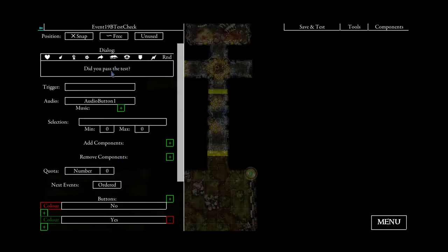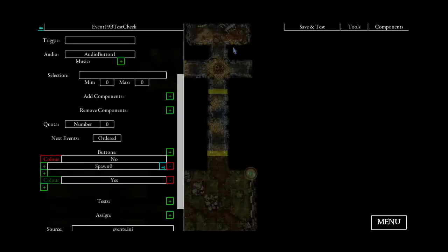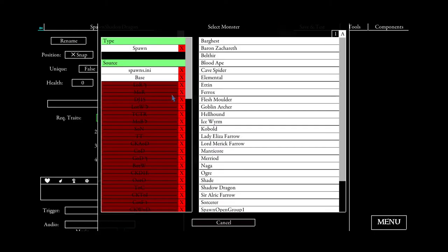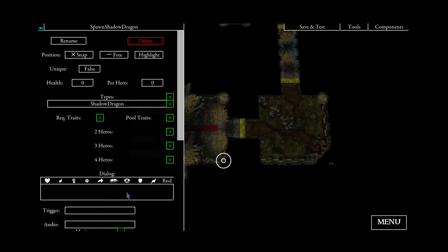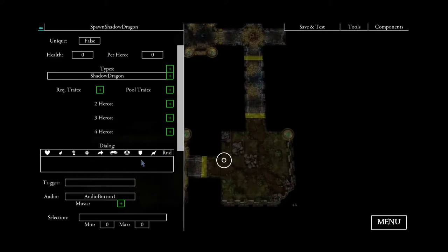If the heroes are not successful for the test, we will add another monster. This monster will always be a shadow dragon. We will give it the name 'shadow dragon', the type will be shadow dragon 2 — not zombie. We'll have some flavor text, and the monster will be spawned here at the door. Again we will say something like 'place the type group as shown'.